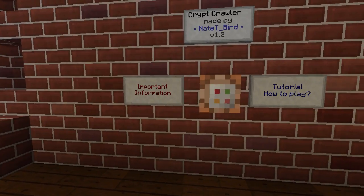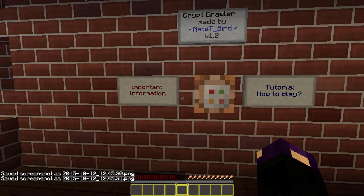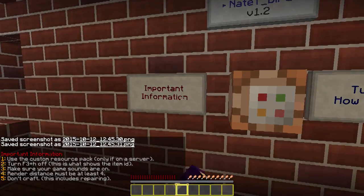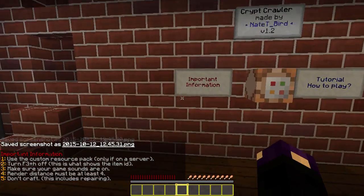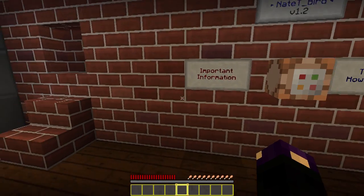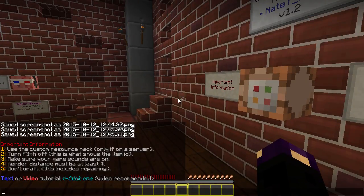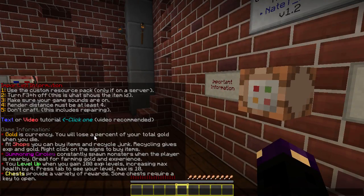Okay, important information: use the custom resource pack — we got it on. Turn F3 off — I don't have that on. Make sure your game sounds are on — they are. 400 distance must be at least 4, it's 12. And no crafting — this includes repairing.